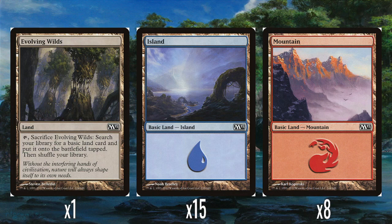A single Evolving Wilds — all these M13 decks have one, which is good because they're two-colored and it helps teach newer players about land fixing. And then 15 Islands and 8 Mountains.